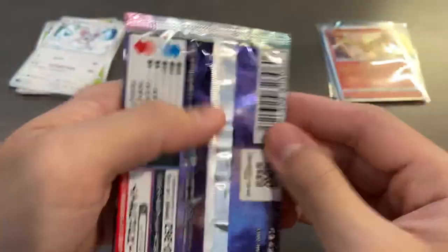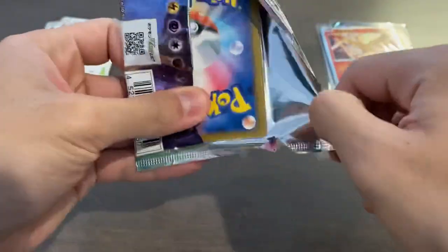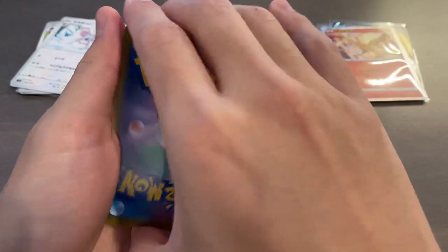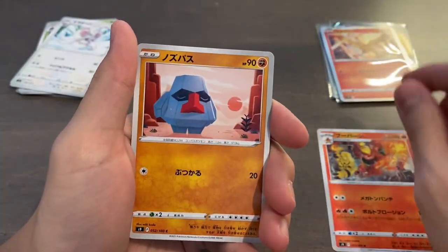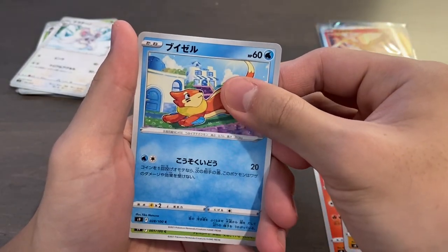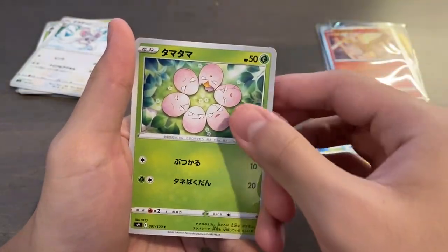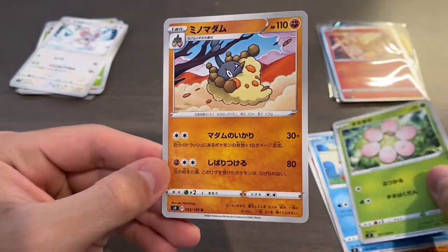Alright, moving on to pack number five of five. Let's see what we can pull. One from the back — wish me luck. We got another Magmortar, another one of these, and that's a... Weasel? I don't think so. And then we have an Uncommon, another one of these.